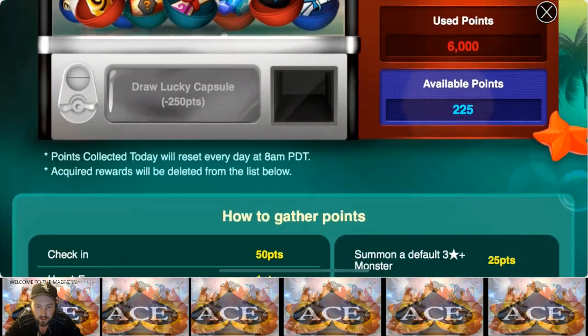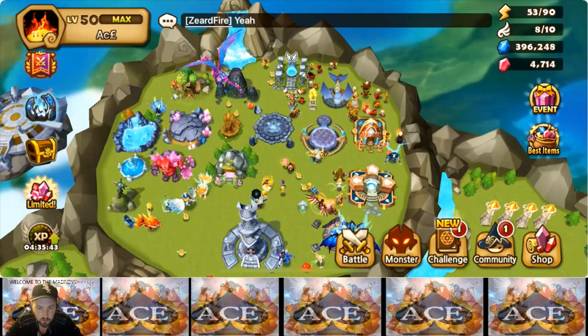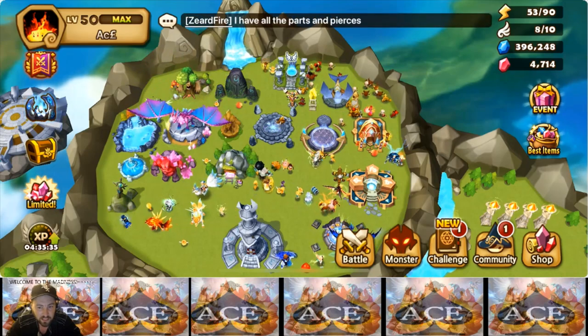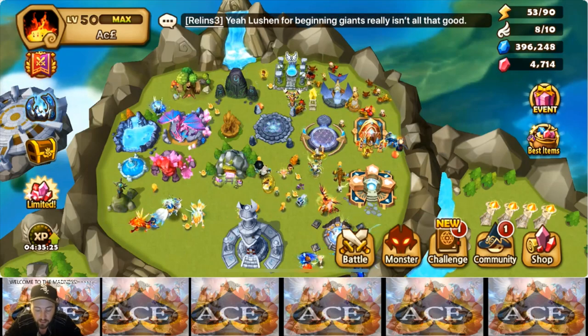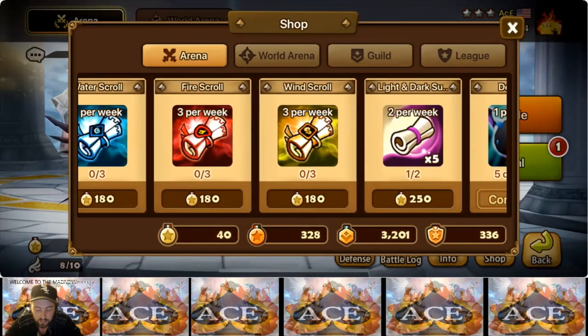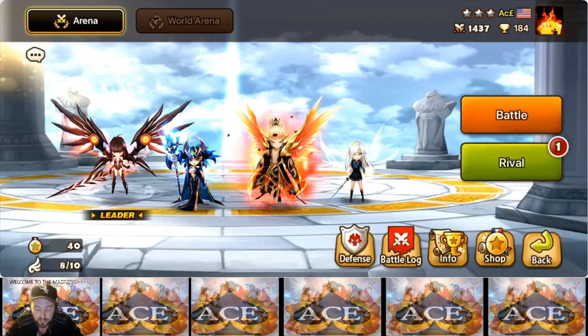Number four: there will be an event every month that will give you a light and dark scroll. This month I already collected it — and spoiler, I already popped them. I've been popping them as I get them. Number five: in the Arena, we are now able to buy two of these per week, which comes out to 40 light and dark pieces per month. We're gonna call that one scroll — number five.